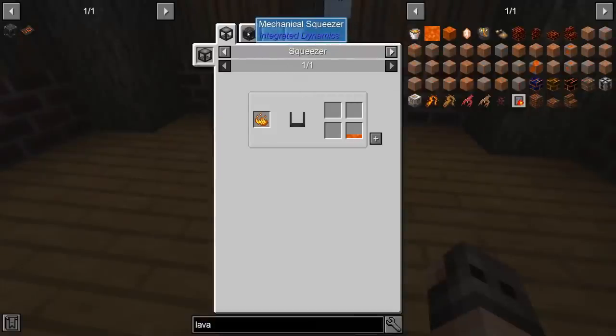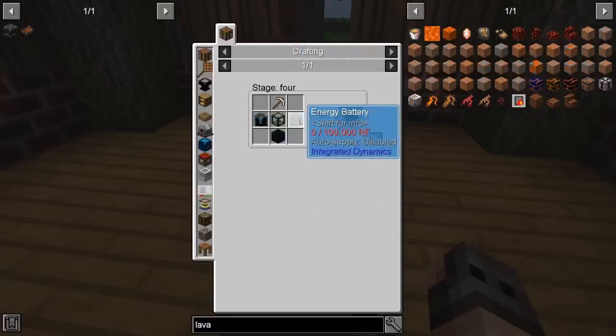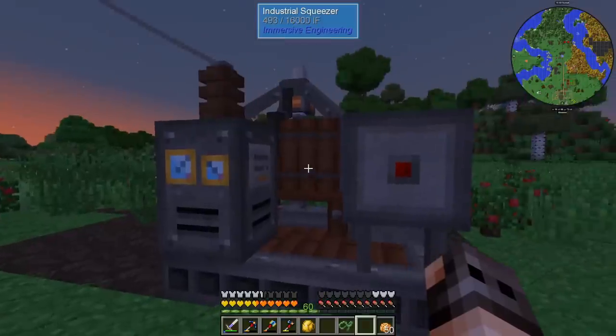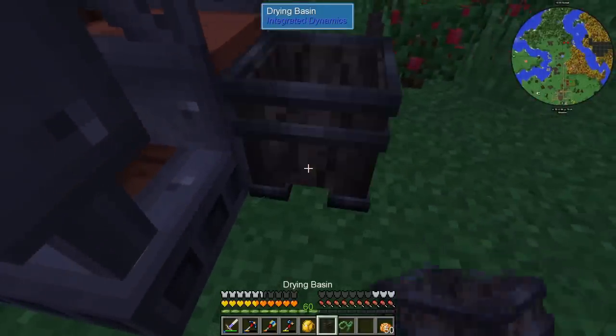If we use a mechanical squeezer from Integrated Dynamics and provide it with netherrack, we will get one bucket of lava, which to me is actually a very good deal. This is relatively cheap to make — we just needed menreal. We can also be incredibly lazy and instead of using the mechanical squeezer, use the squeezer from Immersive Engineering.